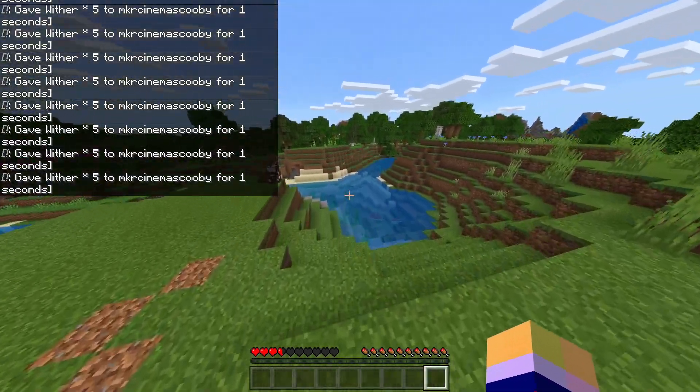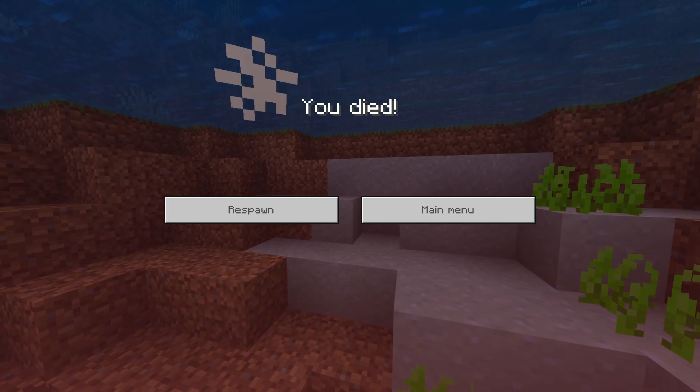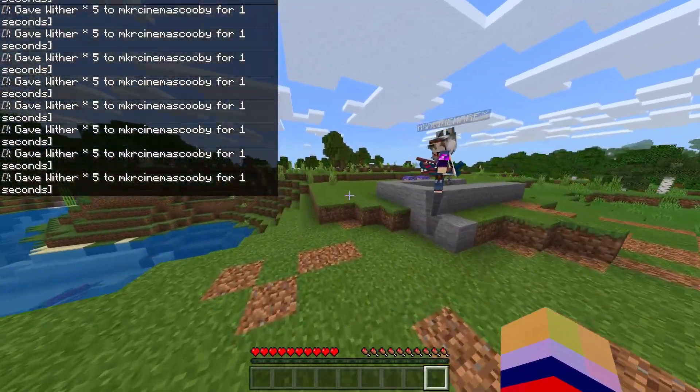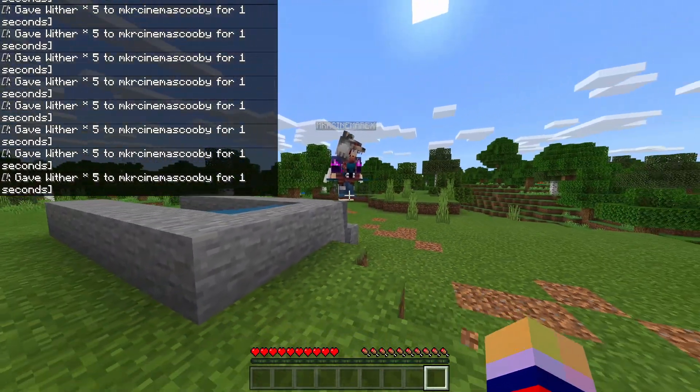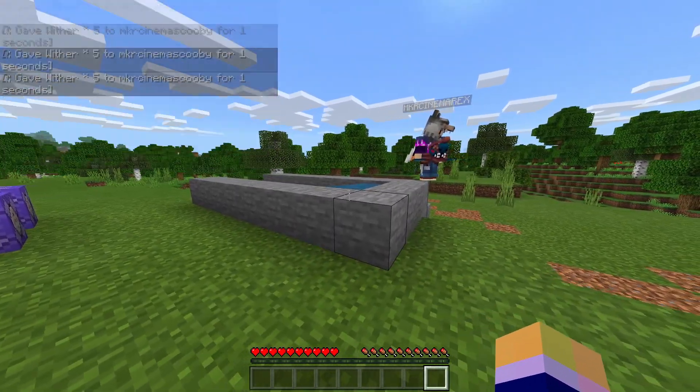Basically think of this as sewage, polluted green toxic water. If you use a texture pack to give you a green look, it would probably work even better - it would look like actual toxic water. I'm sure there are ways to do it around that, but anyway that's the basic gist of what this does.